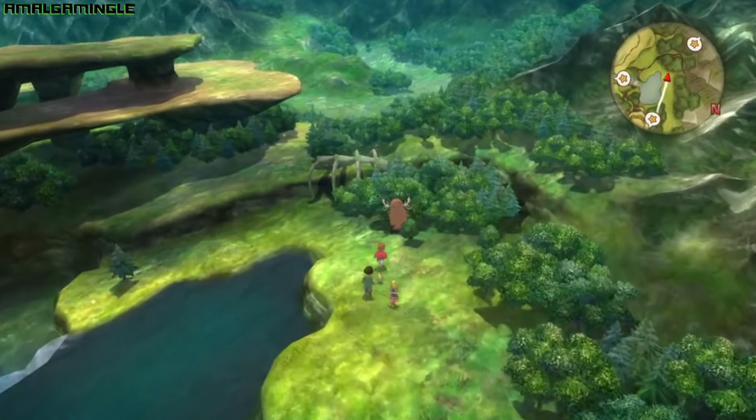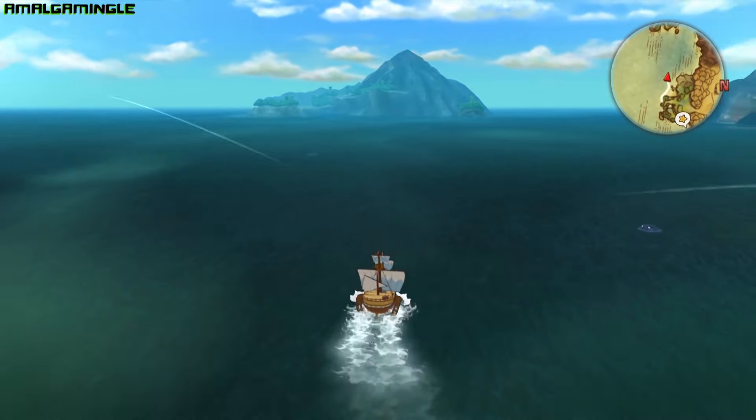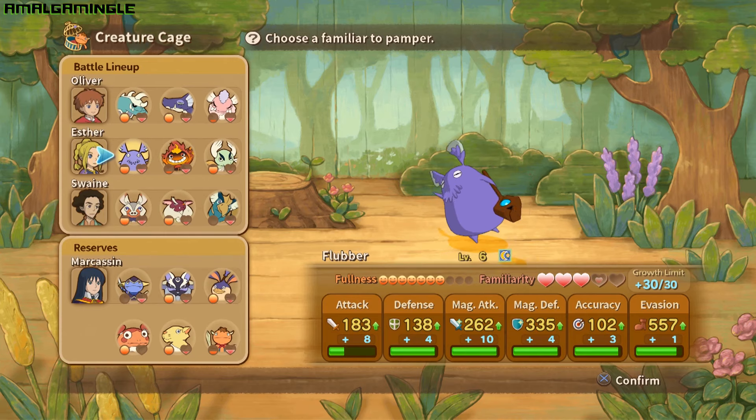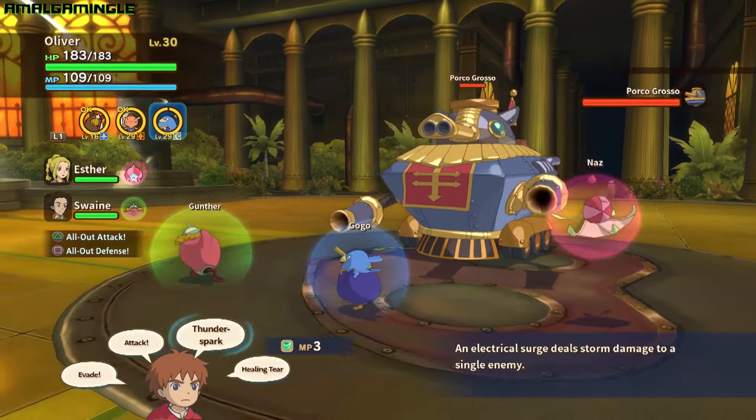One of the best things about Ni No Kuni: Wrath of the White Witch is the ability to tame wild familiars that roam the open world and have them at the forefront in creature battles to do your bidding. While some familiars can be obtained through story progression, most of them must be tamed by Esther. Familiars come in a variety of shapes and sizes and they all have different abilities, strengths, and weaknesses.